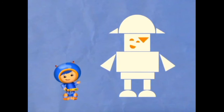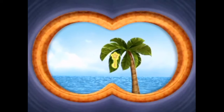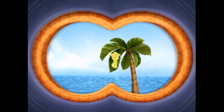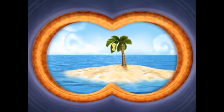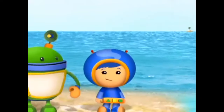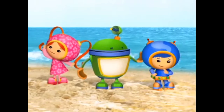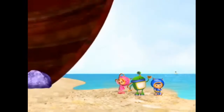Our pirate needs just one more shape! What shape is this? Star Key! Yeah! It's in a tree! On that island! But that island is far away! We need something that can take us there! A square! Right! One square for our pirate's beard!